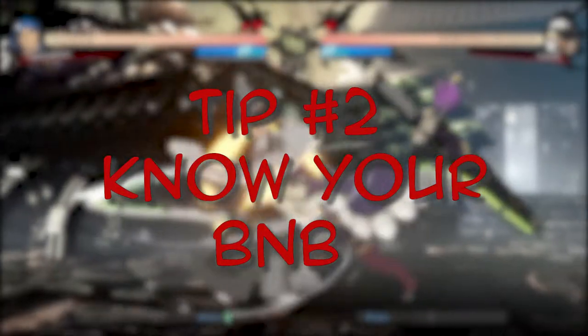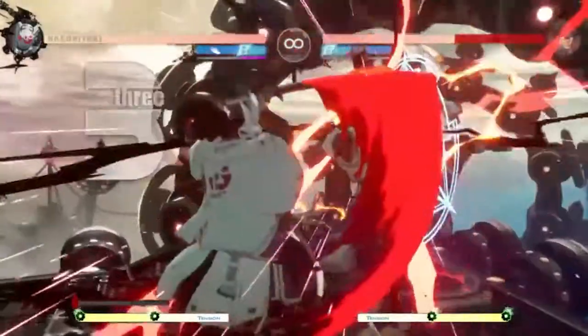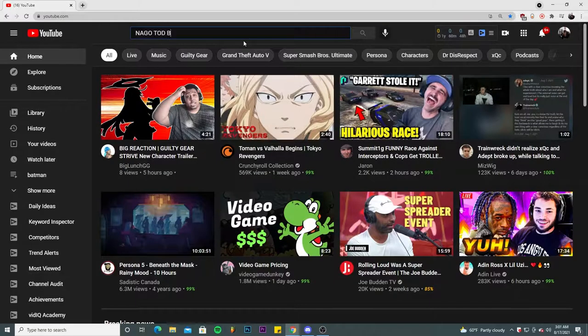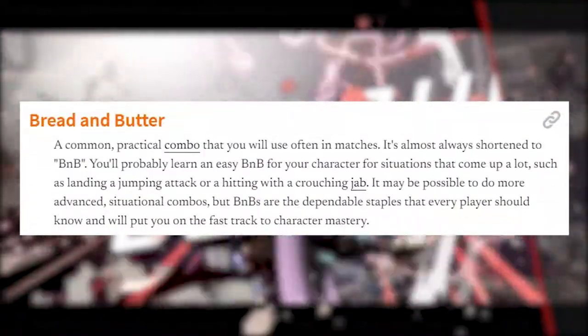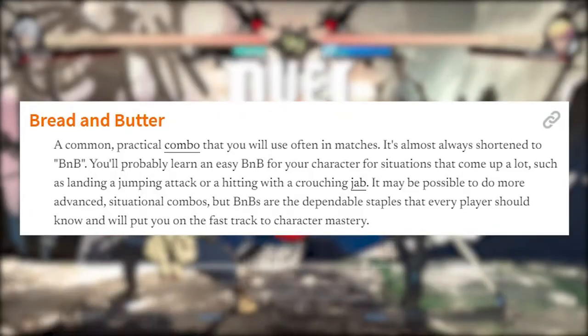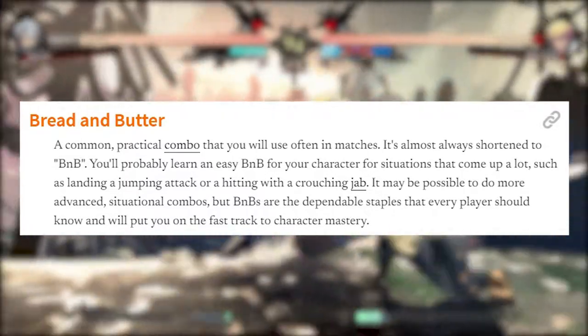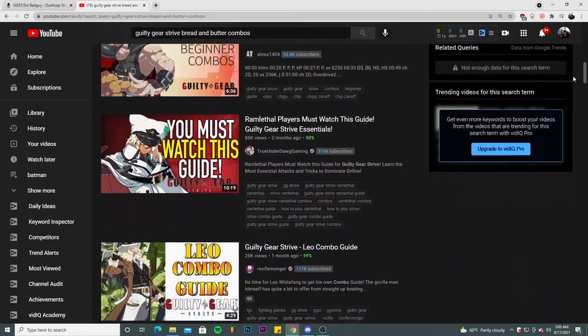There are times where it seems like I've hit twice as much as my opponent but get blindsided at just how much less health and damage I've done to them. While it's true some characters hit a lot harder and some characters seem to blow up a lot faster, being able to optimize your combos and damage will make sure you find yourself leading the game in health and able to close out some games confidently. While it's best to try and learn those flashy multi-hit combos you see on YouTube, it's not always necessary. What you can and should do is learn your character's BNB, or bread and butter combo.